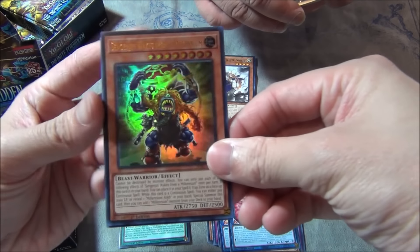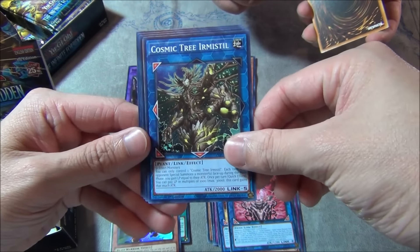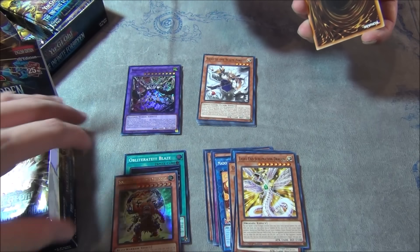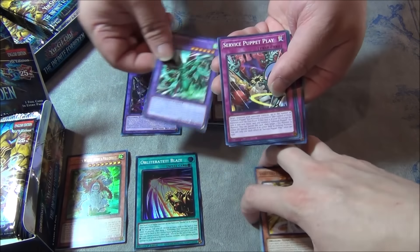Oh, my first ultra rare — we got Sengenjin Wakes from a Millennium. That is my first ultra rare. Cosmic tree, little soldiers, some Armed Dragon, and Light and Sublimation. God help anyone that plays those Millennium cards. Yeah, good luck.